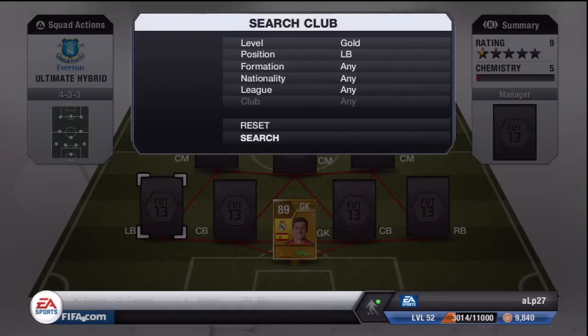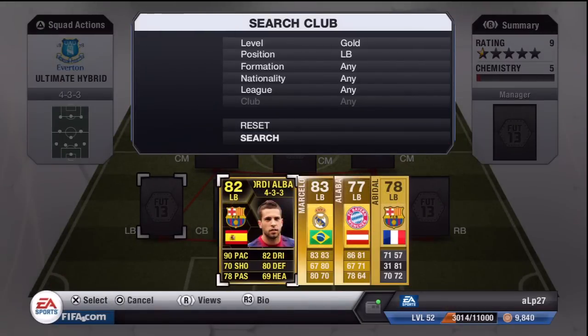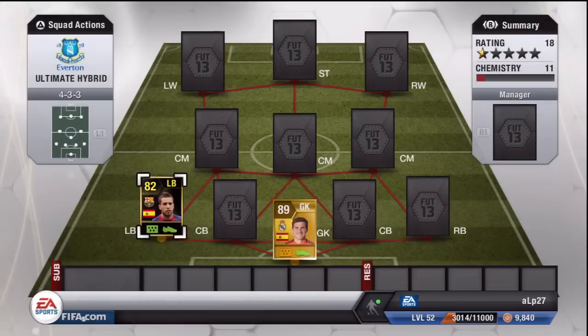Moving on to our left back, we have in-form Jordi Alba. This isn't going to be a complete BBVA side — I know a couple of you have complained about that. Trust me, it is something rather special, incorporating three different leagues and lots of different nationalities. Alba is very important mainly due to the Spanish connection, so we drop him in there — 90 pace obviously being his standout stat.